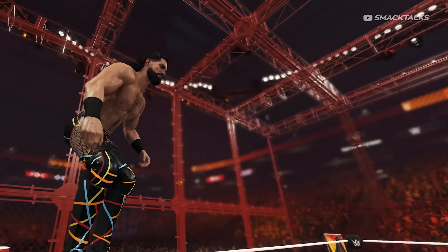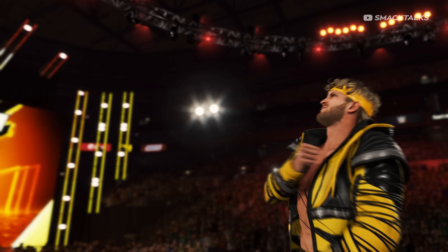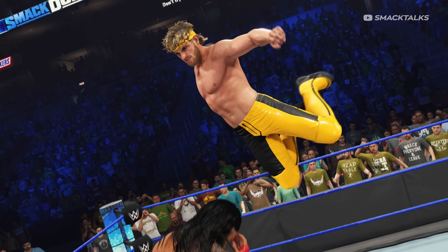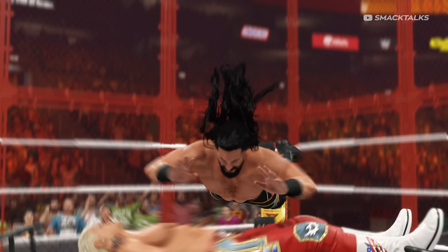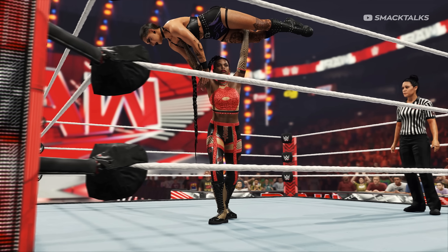Going back to the Hell in a Cell footage, we see Seth preparing to dive off the top rope before the camera pulls back to reveal the returning Logan Paul, who we next see springboarding into action against Roman Reigns. We then cut back to footage of Seth's dive where the camera changes to reveal him putting Cody through the table with a diving splash.